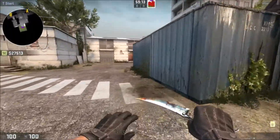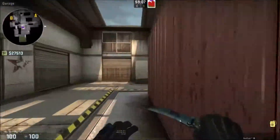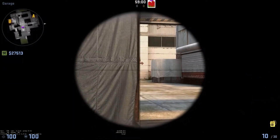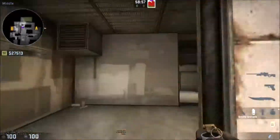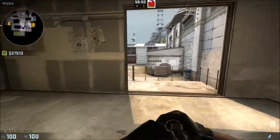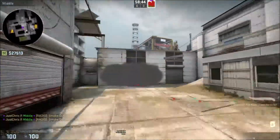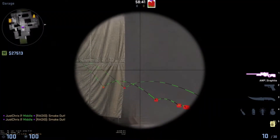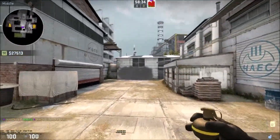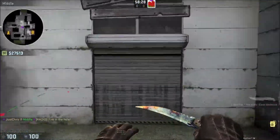To help with mid control, if your AWPer spawns in the front area, he can quickly run out and take a peek towards mid towards the white box, holding this angle to catch a CT jumping across. A lot of teams have their highway A player come through here, throw a smoke, and jump across - you might catch him as he's throwing it or as the smoke fades. Be careful though, as good teams will throw nades in to prevent this peek.